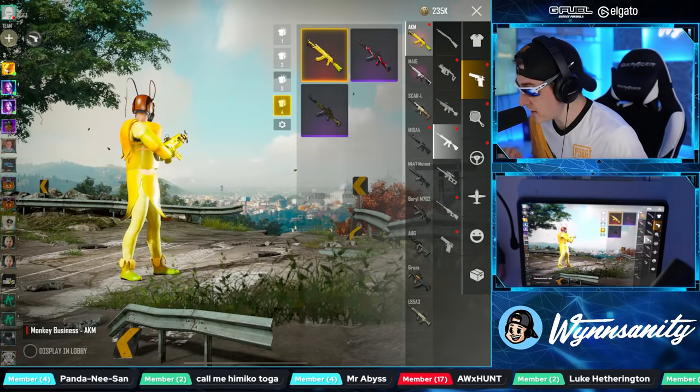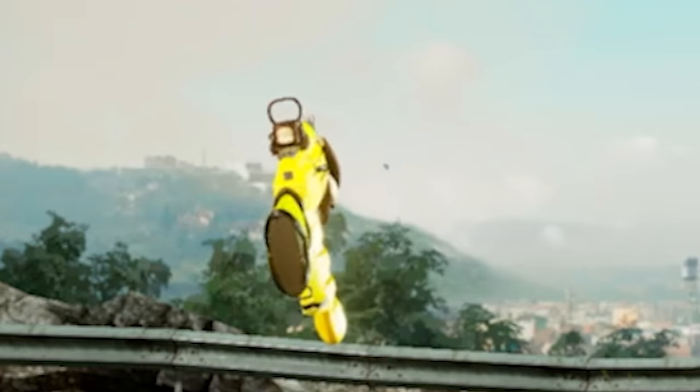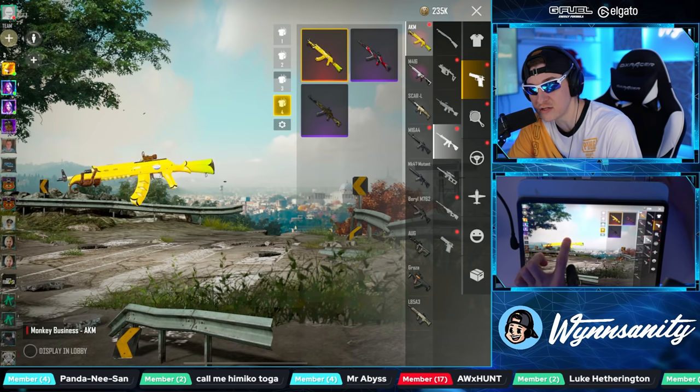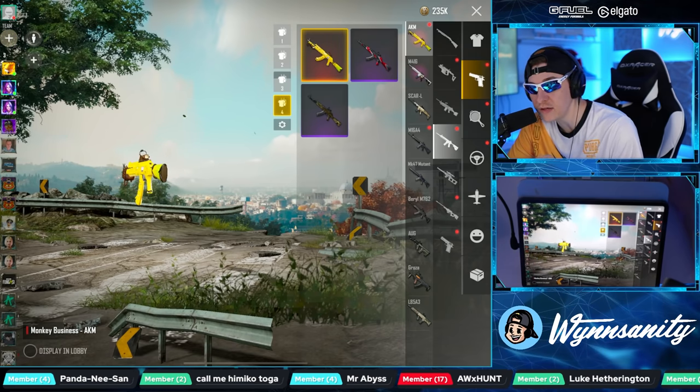Oh, it's got a little monkey on it! Wait a minute — do you guys see what I see? Do you spy a freaking monkey red dot sight? There's literally a monkey hanging on the edge of the gun, and the red dot sight is literally a monkey.